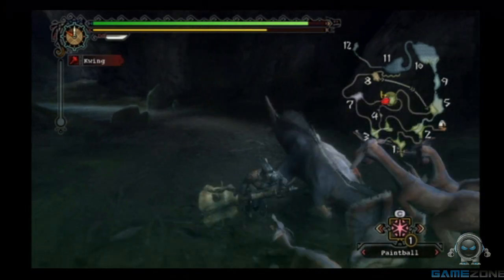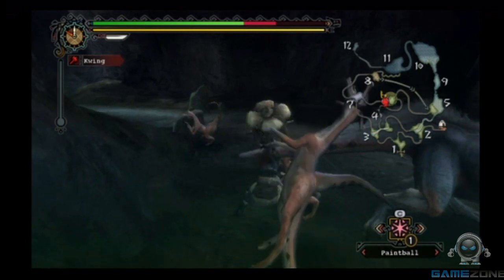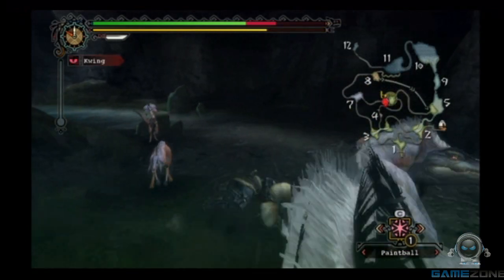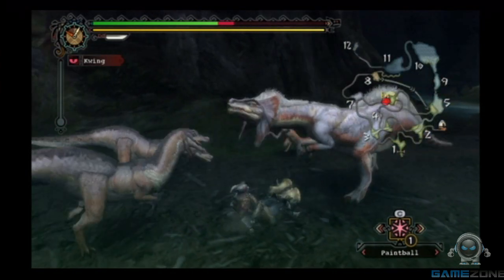This thing looks like a mini T-Rex. For this battle I would suggest some type of hammer. The quest goal is to wound its head and daze him, so the hammer is excellent for this.